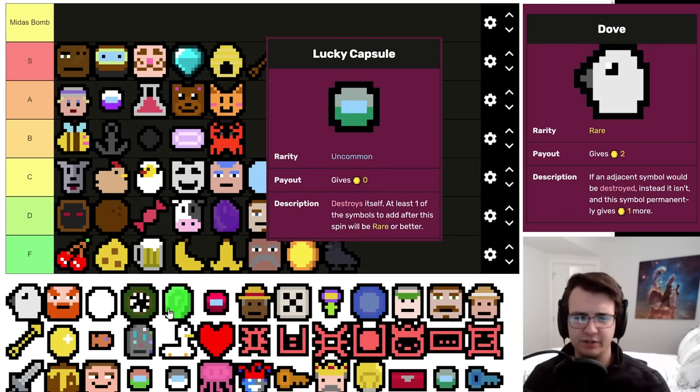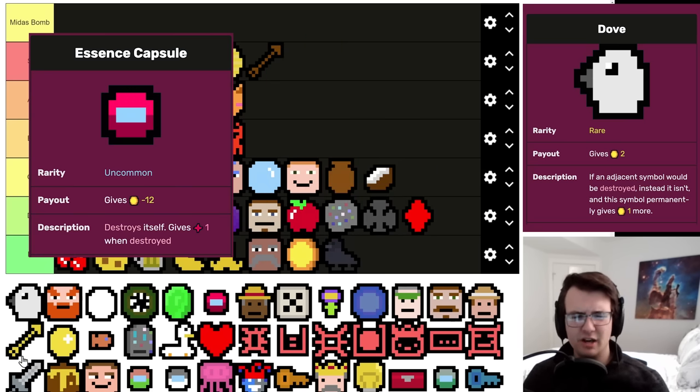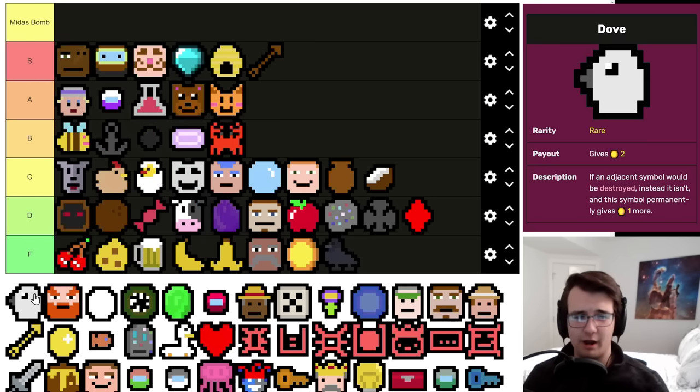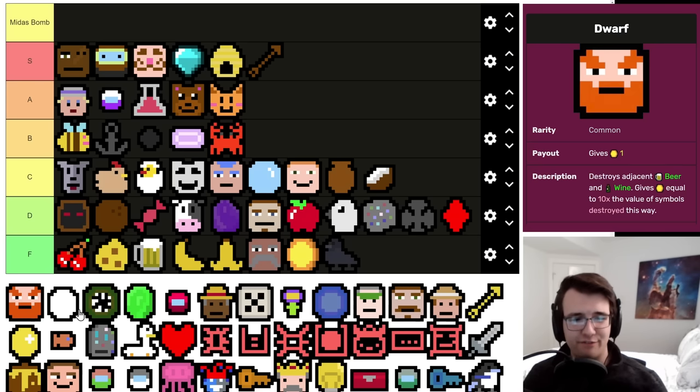Dove is not something I've really figured out. There are times you want Doves to keep things alive, like with a Lucky Capsule, and other times where having a Dove on the field does more harm than good — like with Essence Capsule or any one-pers being eaten. Dove is usually a win-more symbol. I wouldn't try to build around it, and if you get it as your first rare it's definitely disappointing. I'll put it below Apple.